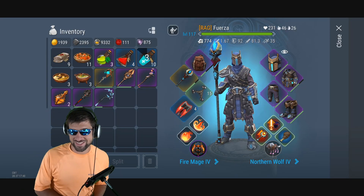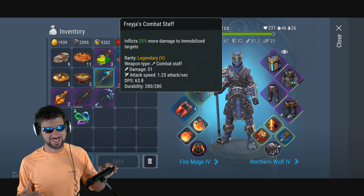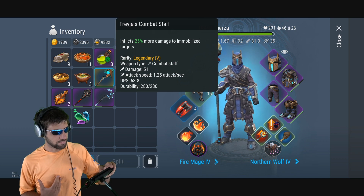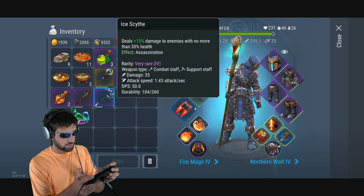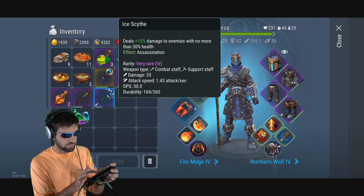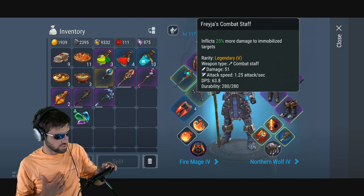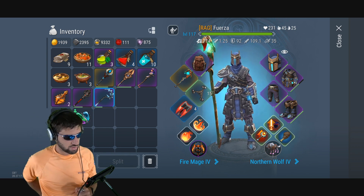They just added a new staff, and some argue it's breaking Frostborn. It's called Freya's Combat Staff. You can already see a damage of 51 — a huge bulk damage per shot. It's a slow-shooting staff, but it still has a DPS of 63.8. The Ice Scythe is 1.43 attack speed and the combat staff is 1.25, so it's a bit slower but does significantly more damage — about 25% more DPS than the Ice Scythe.